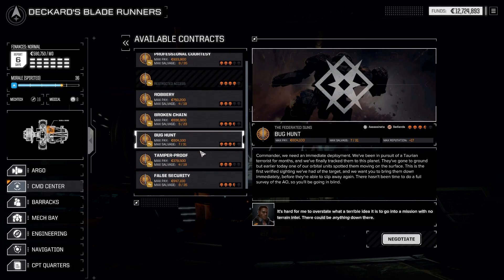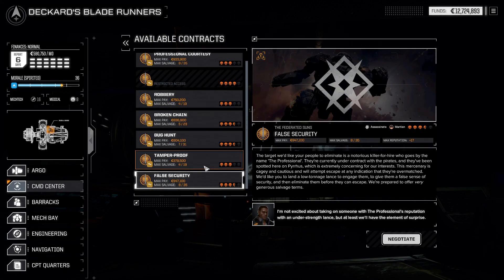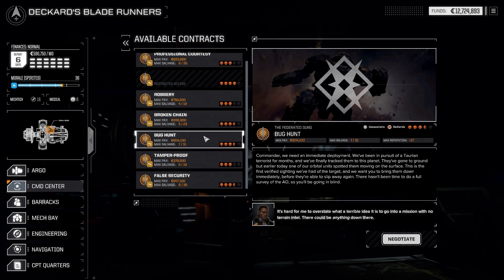Looking at the missions: destroy base and bug hunt - that's an assassination attempt - 800,000 credits, very nice. There's another assassination: eliminate a notorious killer, Friar, goes by the name 'The Professional.' They're currently under contract with the pirates and spotted on Pyrus. The mercenary is cautious and will attempt to escape if overmatched - they want us to land a low-tonnage lance to give them a false sense of security and then eliminate them before they escape, with generous salvage terms.